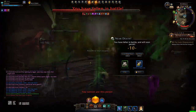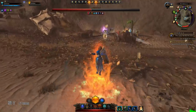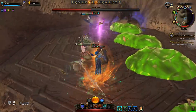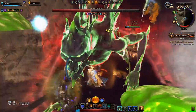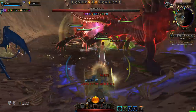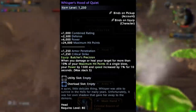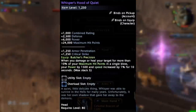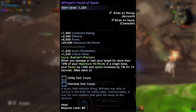Now tier 3 is where things get interesting. I believe there are so far 6 different types of gear which you can obtain from this tier 3 hunt, and on top of that you can also obtain shirts and pants. With the actual specific gear, we have some really decent and interesting ones. For example, for DPS a really good piece is the Whisperer's Hood of Quiet: basically whenever you hit your target for 10% of your maximum HP you gain 1500 power and also an increase in speed.